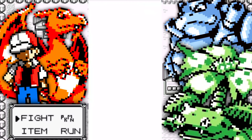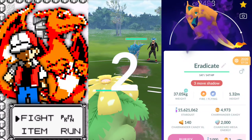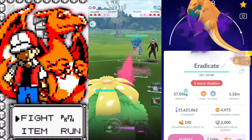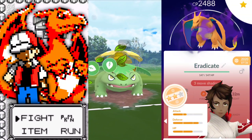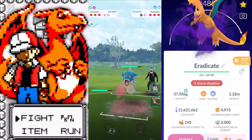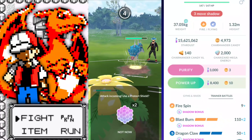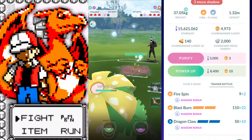Welcome back trainers! In this video we're going to be taking a look at Community Day Charizard, Blastoise, and Venusaur. We're going to have Shadow Charizard and Shiny Blastoise — actually it's a Shundo. I am working on an XL Blastoise; I just need to get more candies and find an ideal one. This team is going to be pretty good.